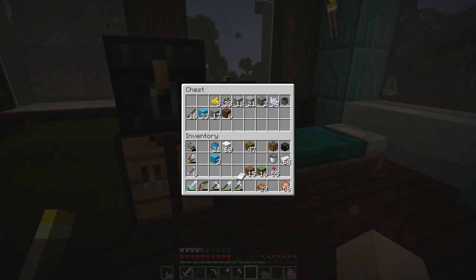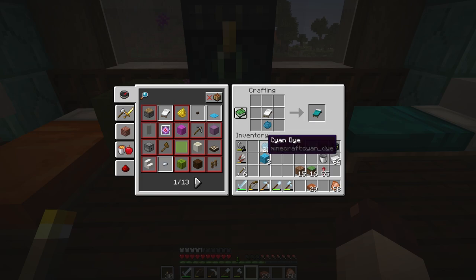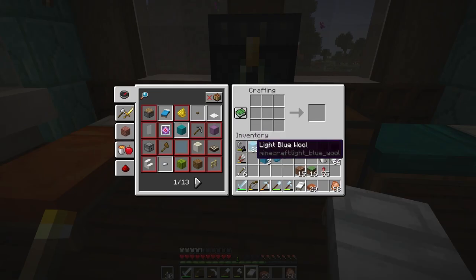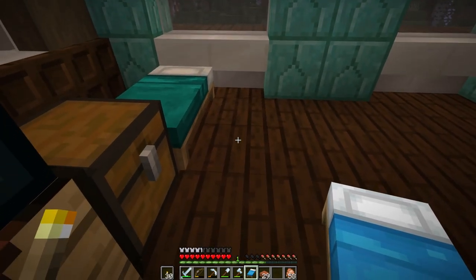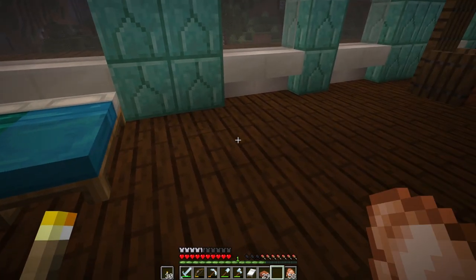Oh, there's a bed in here - I could just dye the bed. I did not see that bed. Oh, that's the cyan I want. I don't have any light blue dye, so we'll just make a light blue bed. So there's a light blue bed and then there's also a white bed.